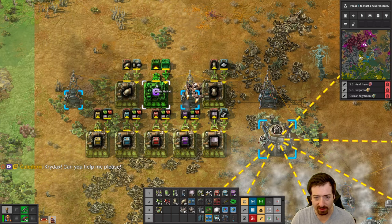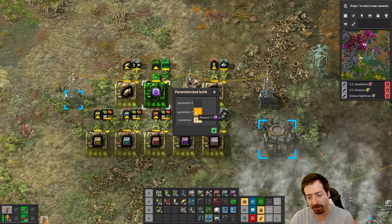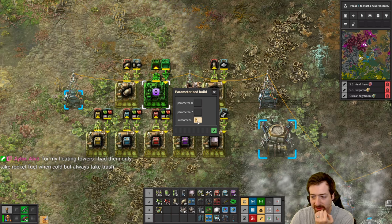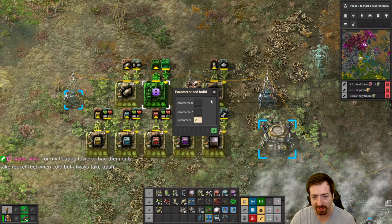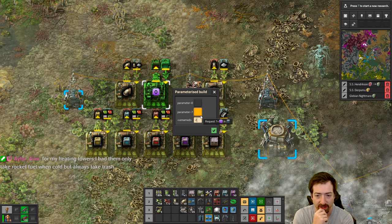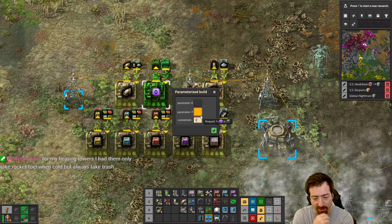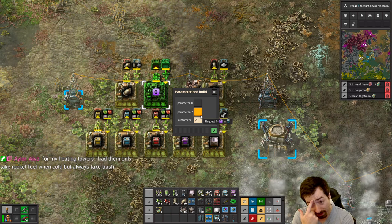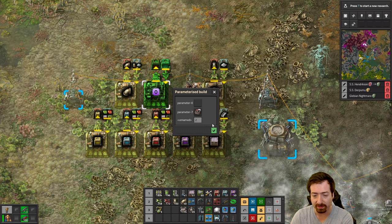Did I finally fix my blueprint here? I think I did. I put out a video talking about parameterization of this blueprint. You can set the number of stacks, but the way you have to do that is request another thing in the requester chest — you could also use a constant combinator. The problem is you have to parameterize it to make it a variable number; you can't just have the variable number with the thing itself not being a parameter. Which feels weird. But I think that's because it's parameter 7 — if I set it to something like Spidertron remotes, it might actually work.